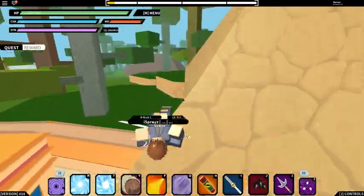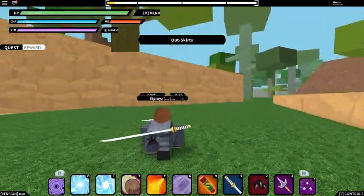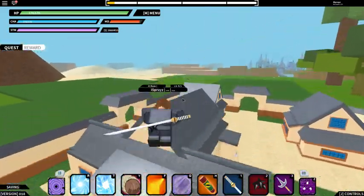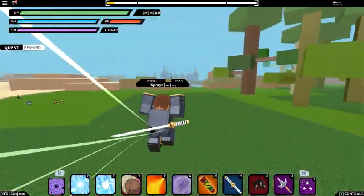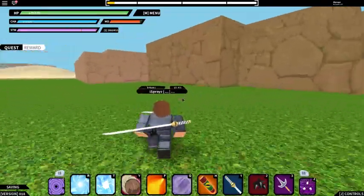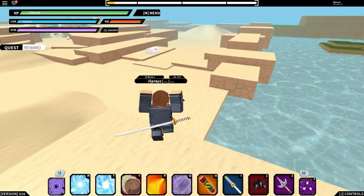So from the Leaf Village, I'm going to show you how to get there. You want to come right over here. You should see a sandy area — not the Sand Village, but a sandy area. I think that's the Hidden Rain village over there. What I like to use as a landmark or a beacon for me is that Hidden Rain Village.